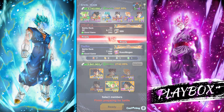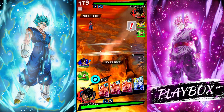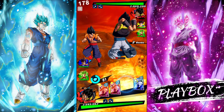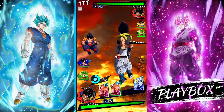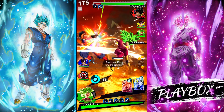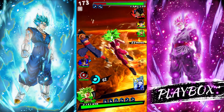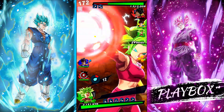Let's go with the Red Gogeta. He probably started with Kefla — did he bring Kefla? Oh yeah, he brought Kefla. He didn't bring Vegito Blue, which is surprising. Let's switch to Kefla, because if I switch to Gogeta, he's obviously going to go to Kefla.